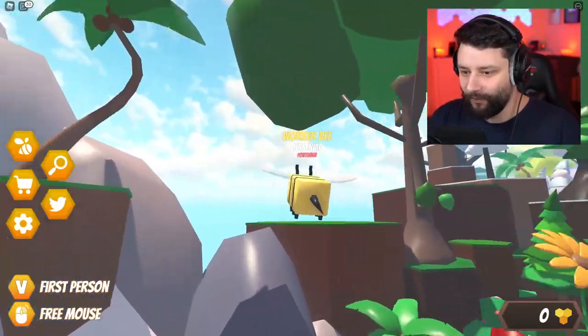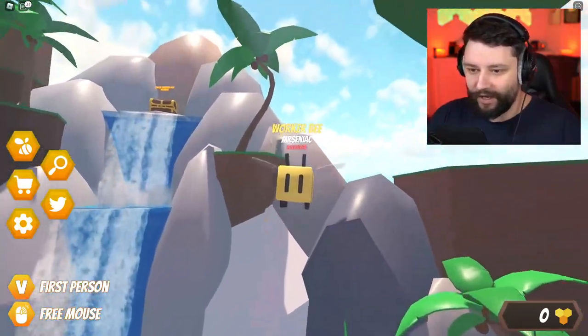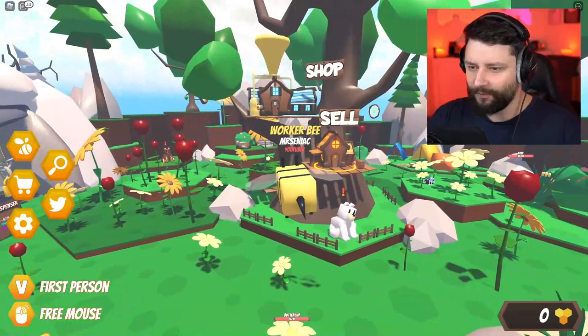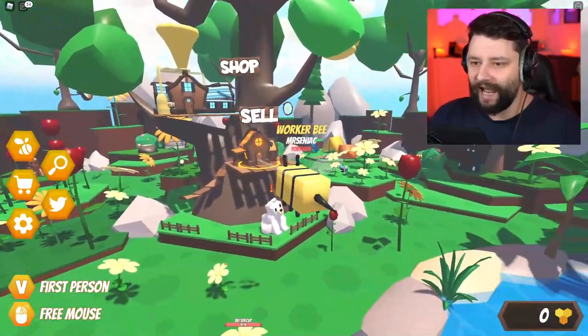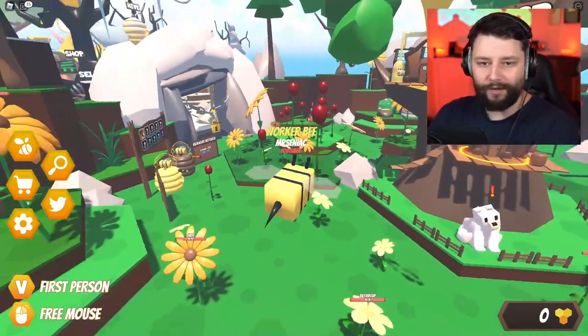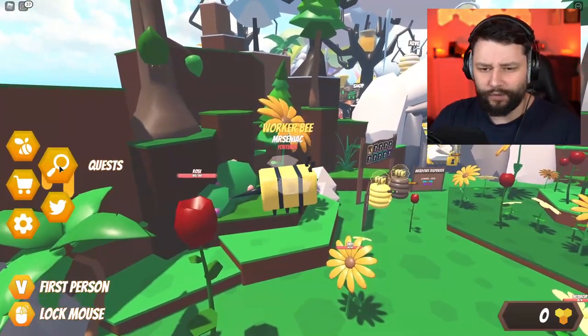I've never really played a game like this in Roblox. I can literally fly around, and your boy is a busy little bee. You can press the right button and kind of unhook and look around, which is pretty sweet. So you can see in front of us there's the cell area, the shop, there's lots of plants, there's bears all around as well. And I've got all this stuff on the side - there's codes, settings, stores, quests.